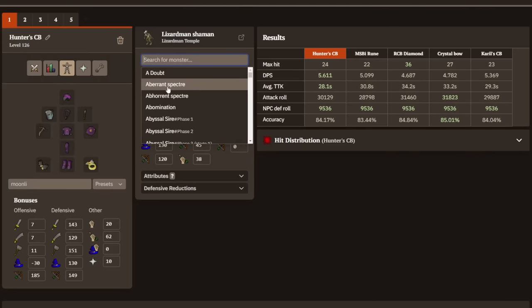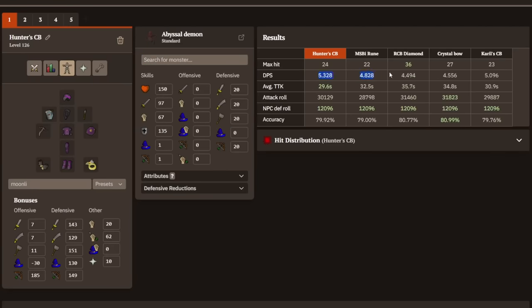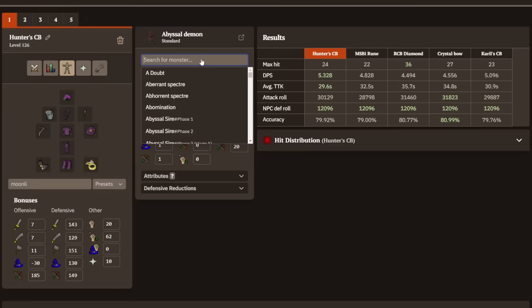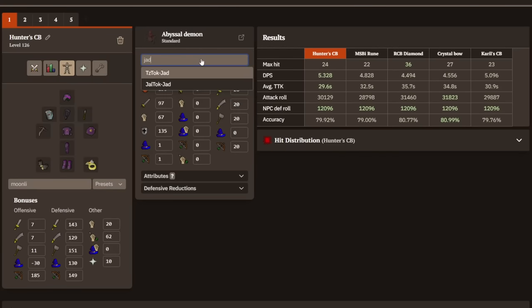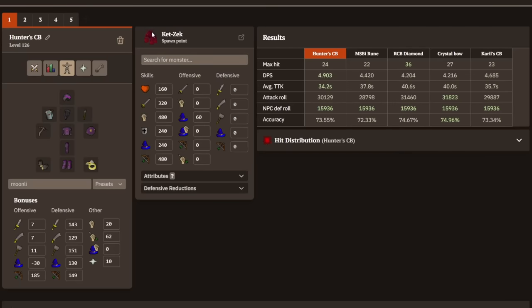For general Slayer, like Labyrinth Spectres, the Hunter's Crossbow always wins out. One of the biggest things for mid-game Iron Man is JAD and the Fight Caves — 80 seconds for the Hunter's Crossbow versus 80-90 seconds for all the other options. For the Ketzec, the Hunter's Crossbow is still winning. So if you want an upgrade for your Fight Caves as a mid-game Iron Man, definitely go with the Hunter's Crossbow.